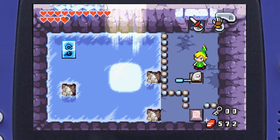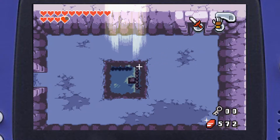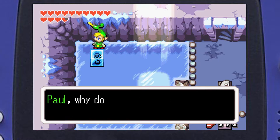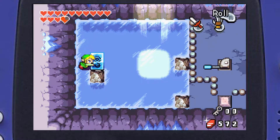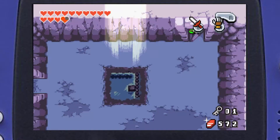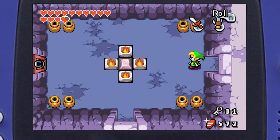Ezlo keeps chattering about defrosting. I can see the key is frozen — stop talking. There are going to be a lot of block puzzles in this dungeon and I might not be able to do some of them because I needed a lot of help figuring out where to push the blocks. Anyway, now we have a key to this door.